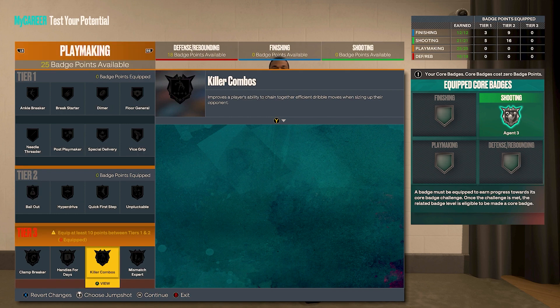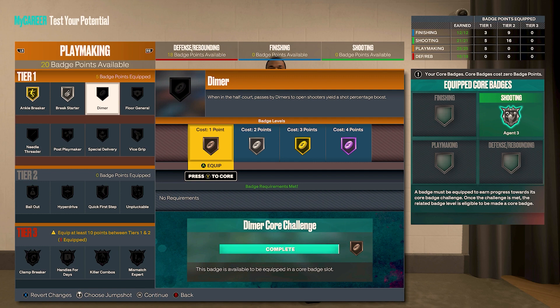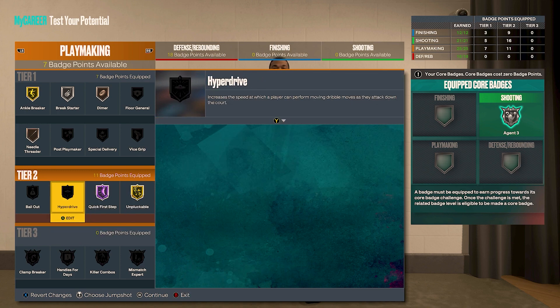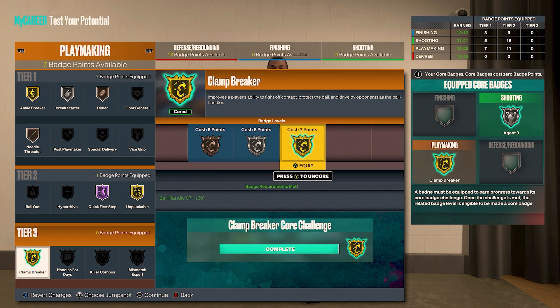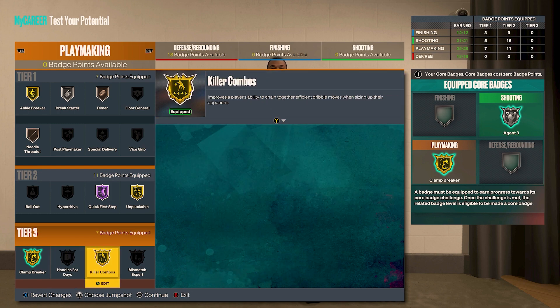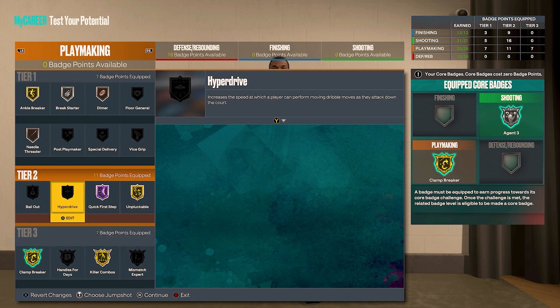For playmaking we've got 25 badge points. Do gold ankle breaker, silver break starter, bronze dimer, bronze needle threader. Tier two: hall of fame quick first step and gold unpluckable. For the core badge pattern system, I'd set it to two playmaking core badges — make gold clamp breaker a core badge for seven points back, and make killer combos a core badge for another seven points. Put six of those on silver handles for days and one on mismatch expert, with two badge points left to place wherever you'd like.